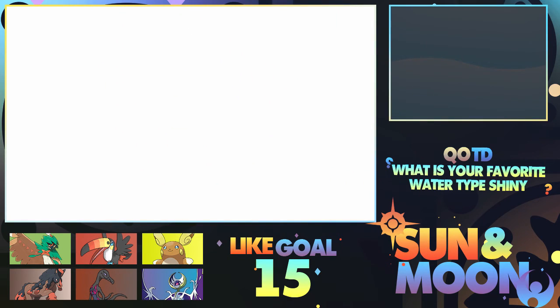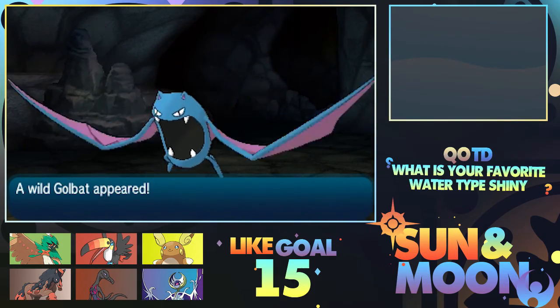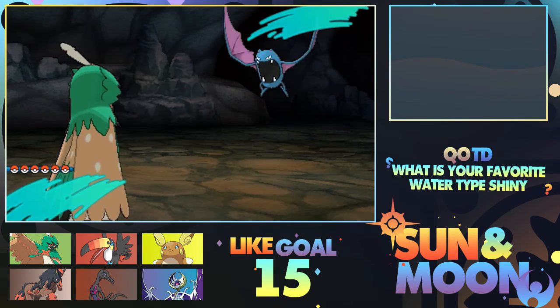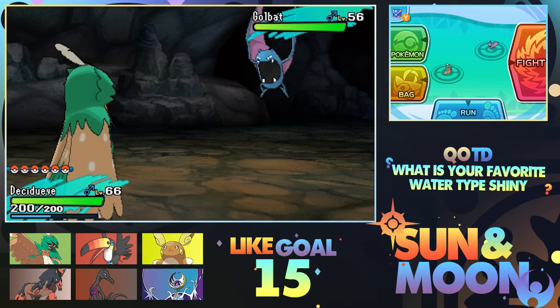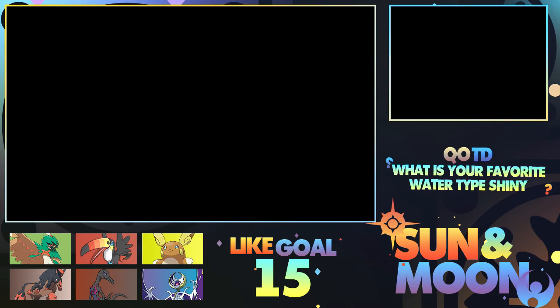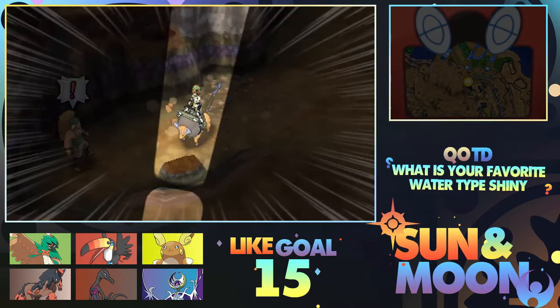Pretty much, according to this guide - whoops, dropped the stylus there - it says that it is in the basement floor. Let me see here. Found in Resolution Cave, it can be found in the basement. So we've got to get to the basement, and I don't know exactly how. It's a little bit of a problem.